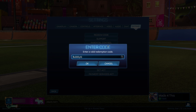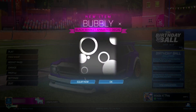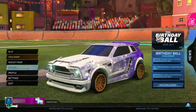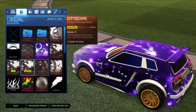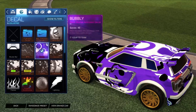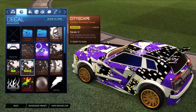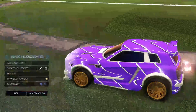The third code is 'bubbly11,' and what this code is going to give you is the Bubbly decal, which is absolutely insane. Click OK — comes up as invalid, doesn't matter — boom, we instantly get the Bubbly decal. As you can see, it's an absolutely insane decal, and of course it is a Black Market item that you're getting for completely free. Definitely recommend getting this one while you can.